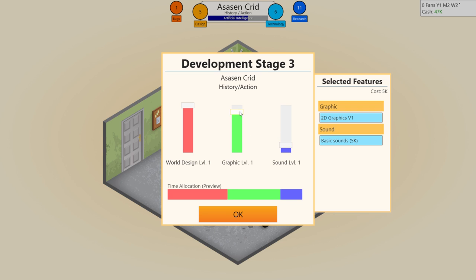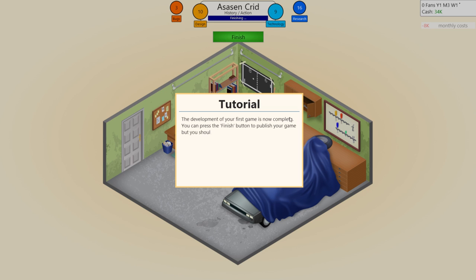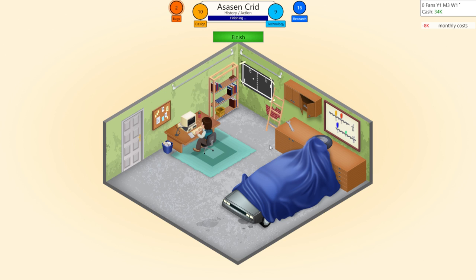During development, you can also select additional features for your game. Right now you can only pick basic sounds, but your options will increase quickly. Selecting additional features makes the game generally better but also increases costs. You cannot change the type of graphics mid-game. Let's go with a little bit more world design, a little bit of graphics, a little bit of sound. The development of your first game is now complete. You can press finish to publish, but only once you fix the majority of bugs. Releasing a game without fixing bugs can severely affect your rating.